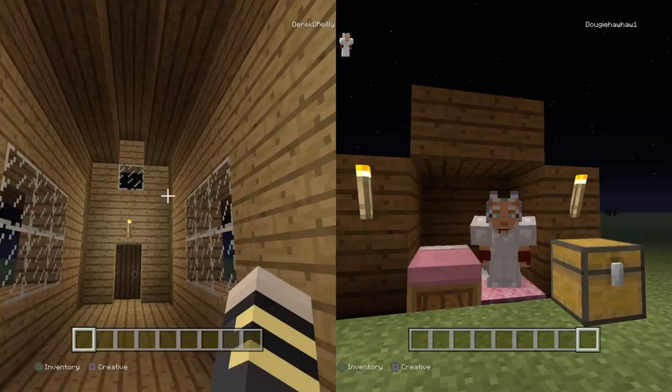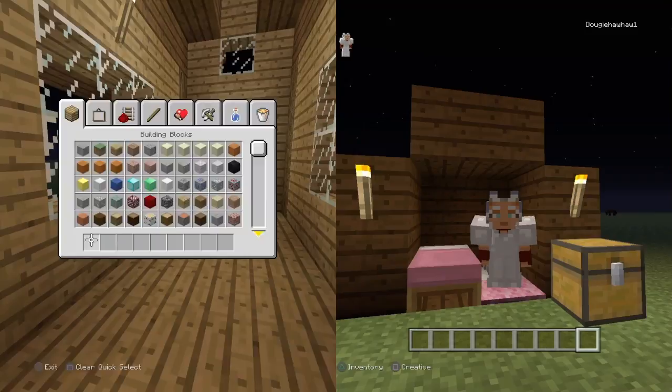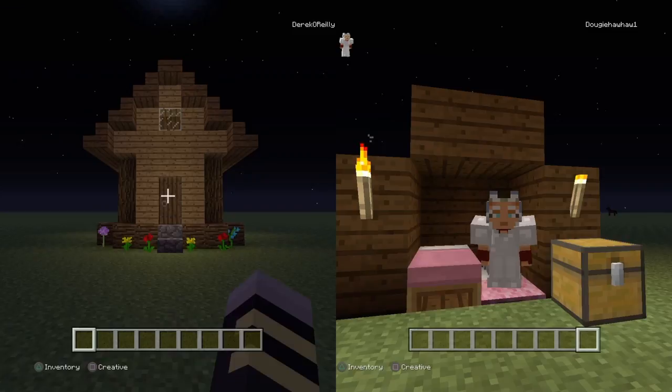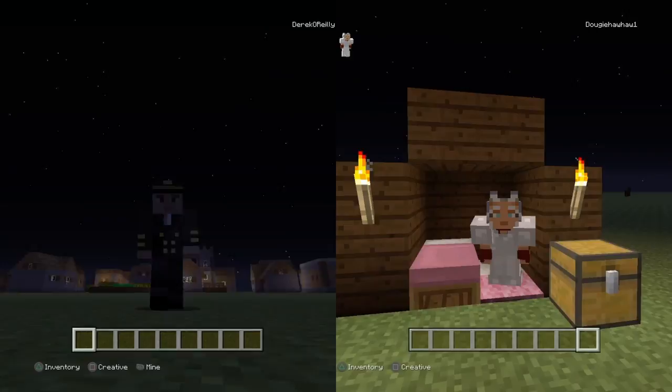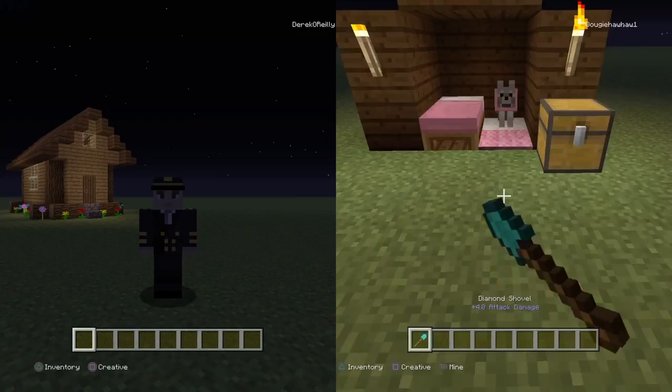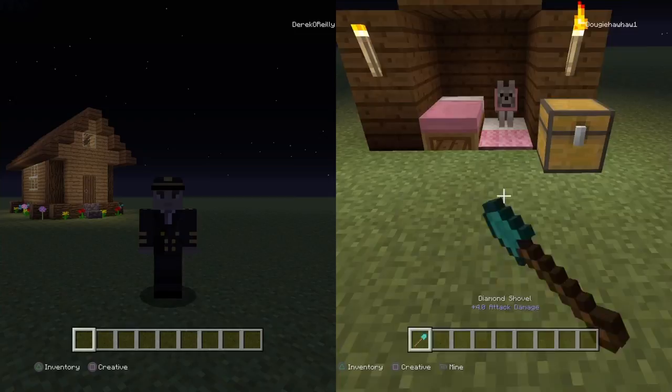And then you have your little house. It's kind of skinny, it's kind of packed, but it does the trick. It's just a little survival house. That will bring it to the end of today's video. If you did enjoy today's video, don't forget to like, don't forget to subscribe, don't forget to click that notification bell so you never miss a new video. And don't forget to check out Scott's channel — it's called AwesomeKid94. But until next time guys, see you again soon. Goodbye.